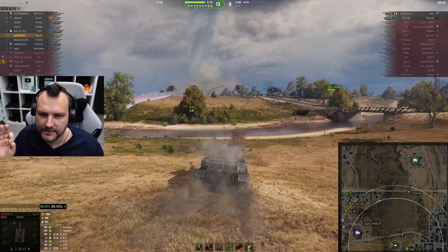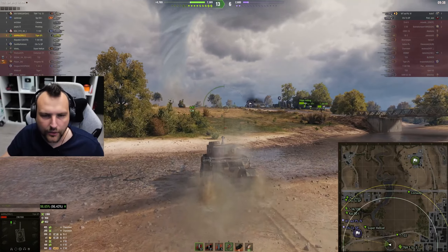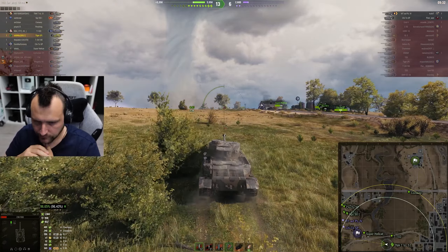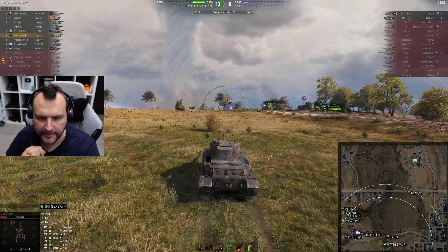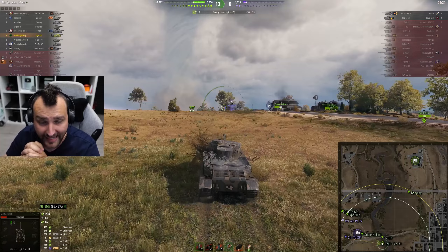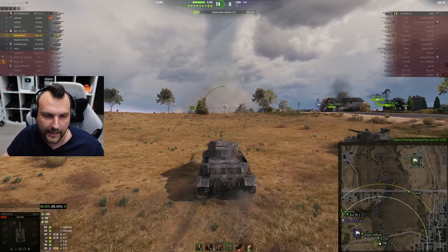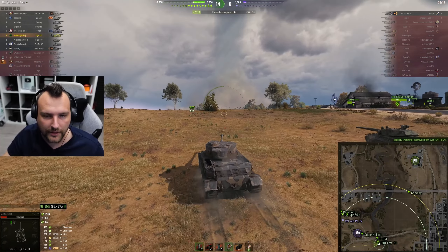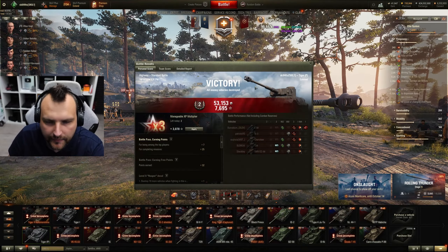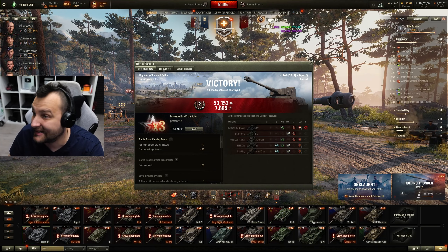We are still alive. Even in a game like this, whenever you are making proper decisions, you can actually get quite a bit of use. We got assisting damage here. I was expecting this game to go significantly worse. In fact, I am enjoying playing with the Tiger P so much I want to go for one more. Honestly, nowadays this tank is just fine and it's far away from being the biggest pile of garbage in World of Tanks. Back in the day, this tank definitely felt absolutely disgusting.